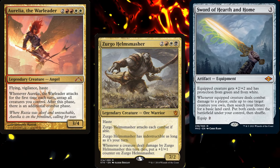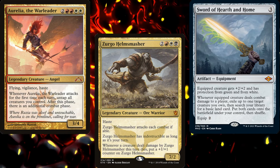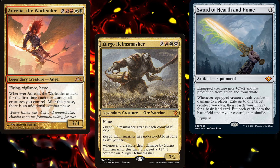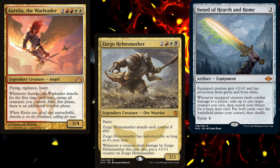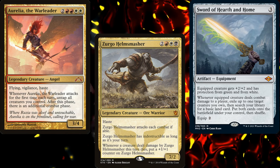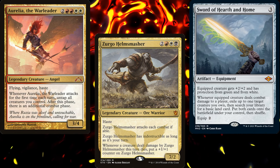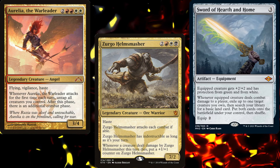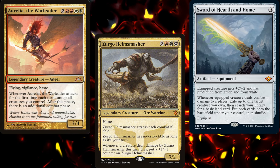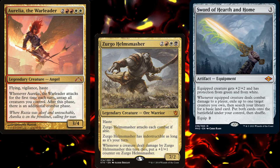We equip the sword to our commander and attack with both him and Aurelia, triggering our additional combat phase. The damage trigger from the sword flickers Aurelia and fetches us a basic. Then we attack again, triggering an additional combat phase. Since we flickered Aurelia, she's considered a new instance of the creature, so she creates a new combat phase every single time she's flickered. Yes, I know it's mean — it's Voltron. Were you expecting fluffy bunnies?